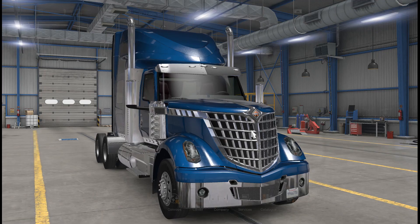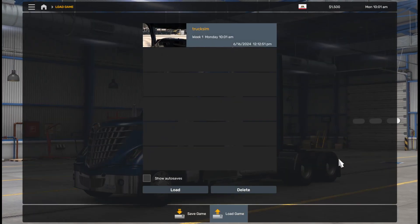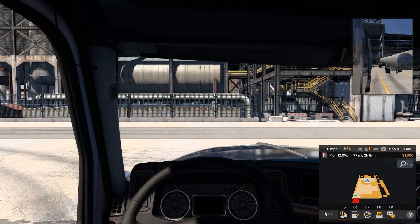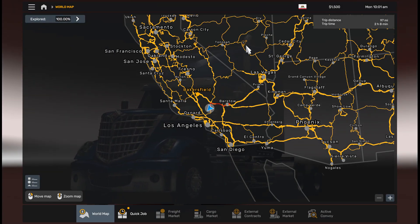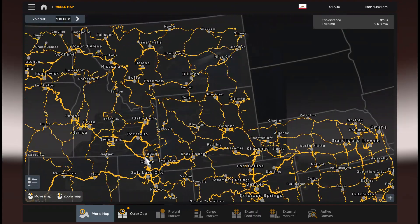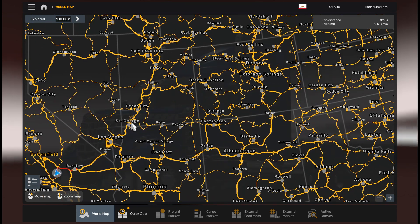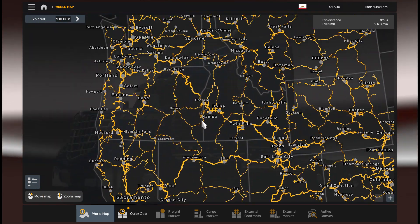The file is saved. Go back to the game and load the profile we modified. You can see the map and we see 100% opened — 100% of the map is open. However, cities are not opened — they are not marked as visited.